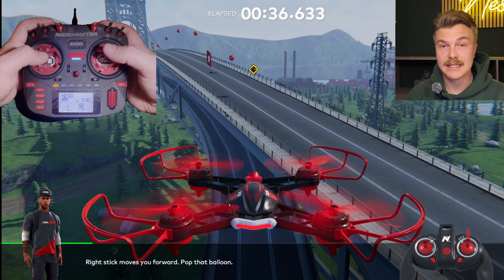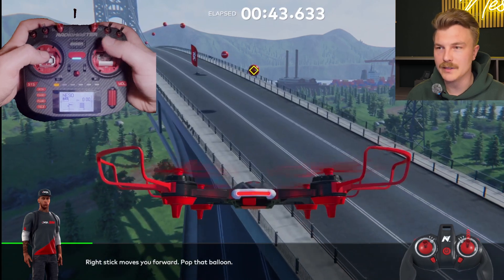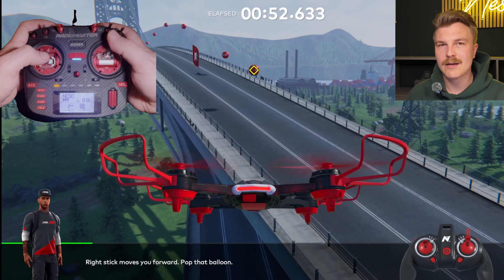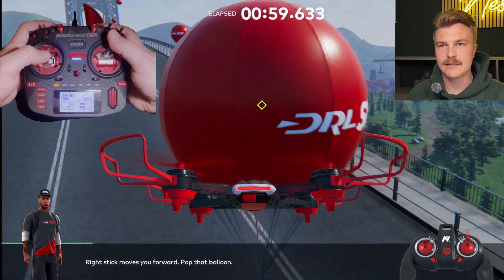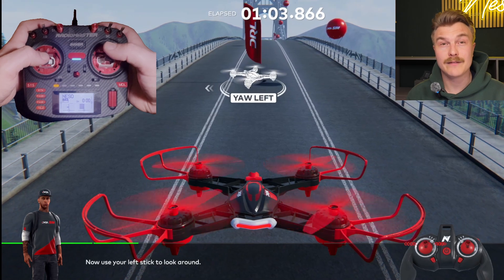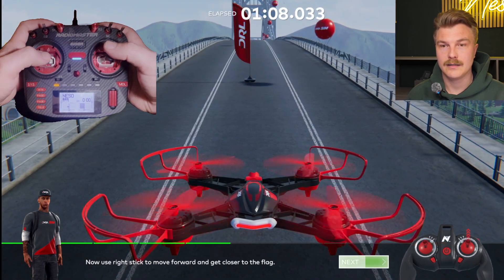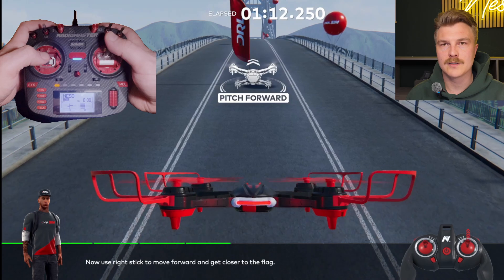The second stick we are learning is pitch - the right stick up and down. We push it and the nose goes down, making a forward movement. We bring the stick back and the nose goes up and we move backwards. You can see how the angle limiter kicks in - without the angle limiter I would just rotate all the time. Now using yaw with the left stick left and right, I mainly keep position but just look in a different direction. I want to move forward so I just use pitch again.